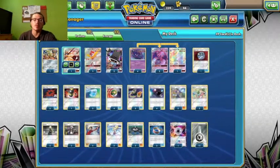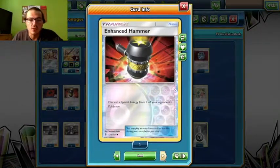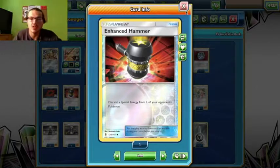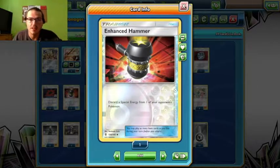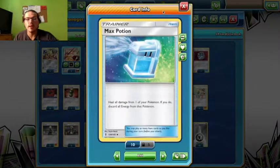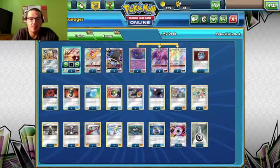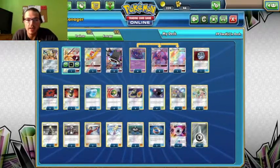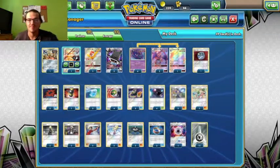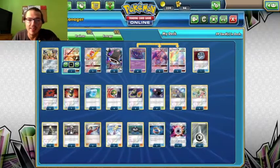You can sit in a baby Duskmane and let them take a prize off that, giving you 2 turns of Beast Ring. 1 Enhanced Hammer just to knock off some DCEs off Zoroark. It's good to stall your opponent as you're hitting them — knock off their DCEs so they can't attack this turn. I'm running 2 Max Potions because healing is everything. Against Zoroark decks and Shrine decks, being able to heal off that damage is beautiful.